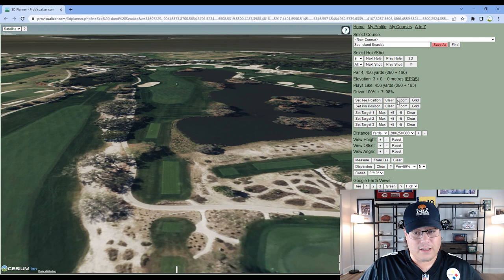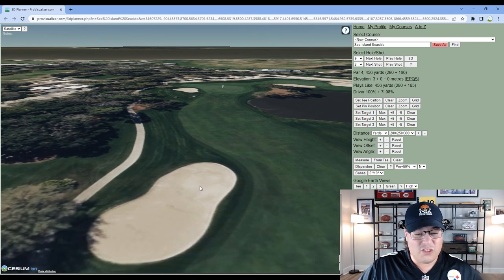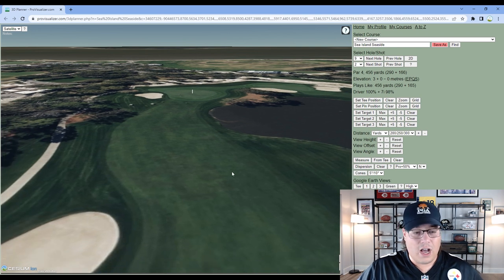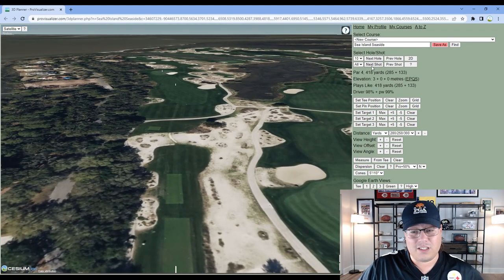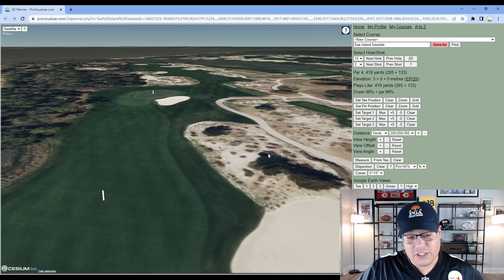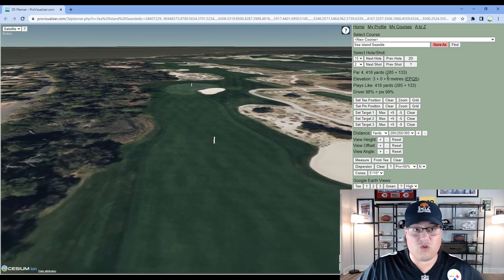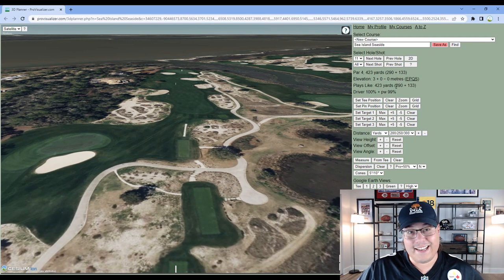Hole 9 is 456 yards. If you miss right, you're in the water; miss left and you're in a fairway bunker — much better than the water hazard. Still a gettable hole. Hole 10 is 418 yards, similar to hole one. You can't fall asleep on the tee shot — there's a wooded area left and a natural area right. But get it in the fairway with an iron at 283, and you've got a pitching wedge in.